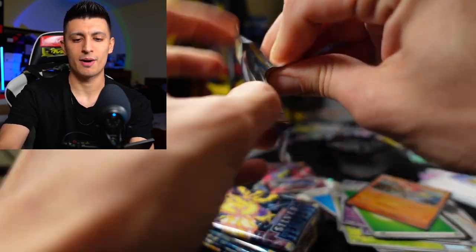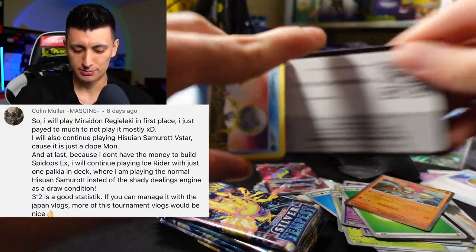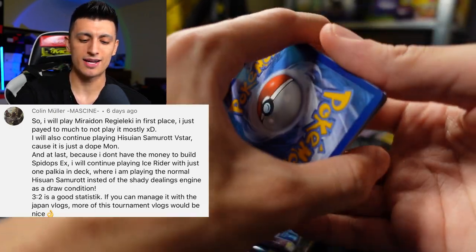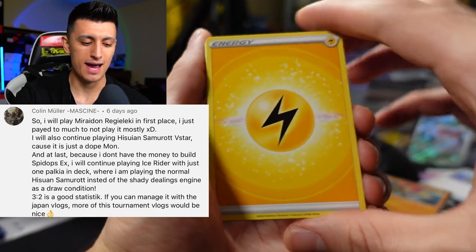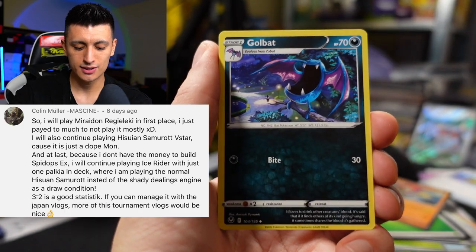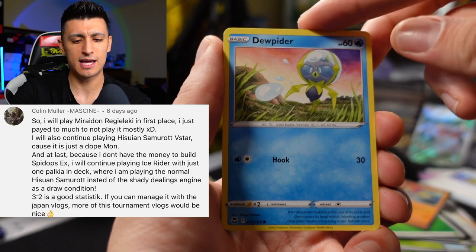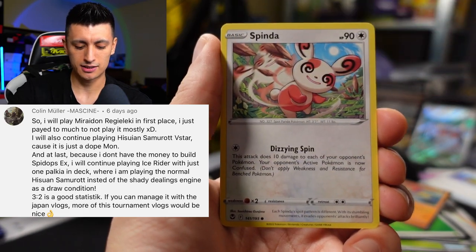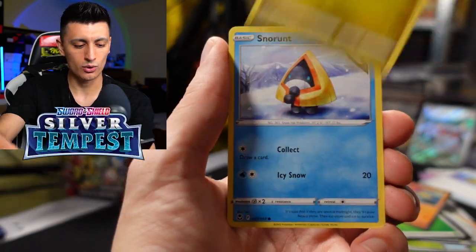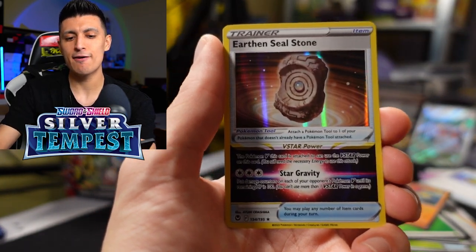Getting to some comments from the question of the day: Colin Muller says 'I will play Miraidon Regidrago — I just paid so much money not to play with it.' Miraidon and Regidrago VMAX prices have shot up a lot, so that's one of the best decks right now. They also said they're going to play Suicune and Samurott V-Star, which is very interesting — they say it got pretty good with this new rotation. We got Feebas, Noibat, Snorunt, a Pedalil, and an Earthen Seal Stone — nice.